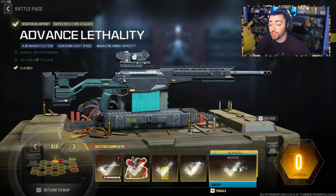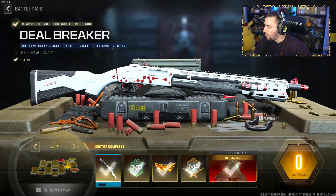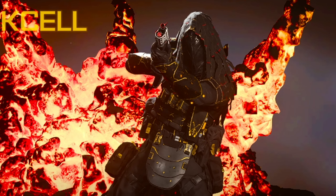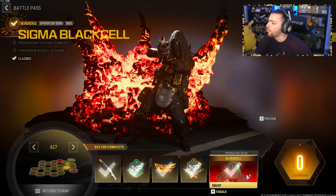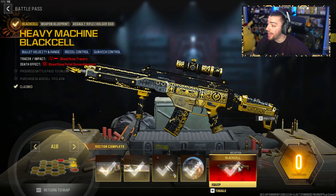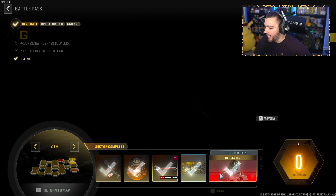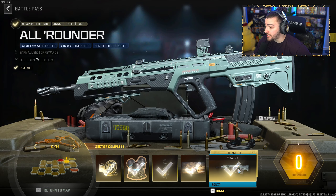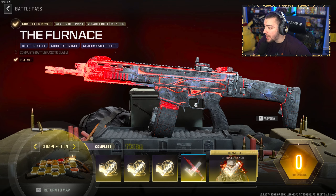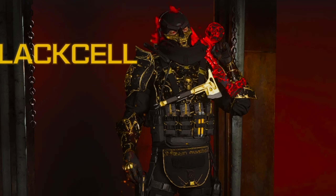I honestly love all this XP. We get blueprints for the XRK Stalker — the brand new Sniper Rifle — and here is the Black Cell version. We get a Lockwood 680 variant — oh wow, the Black Cell stuff is actually kind of lit. We also get some really good Black Cell skins. At tier 18, you get a Holger 5.56 variant. A couple more variants, another Black Cell skin, a Ram 7 blueprint, some COD points, an MTZ blueprint, and then this is the tier 100 skin with the Black Cell version.